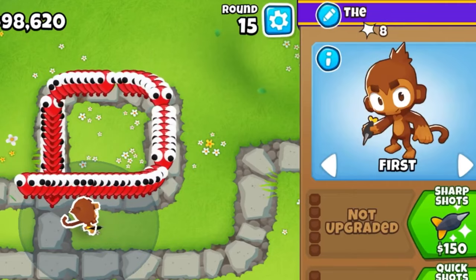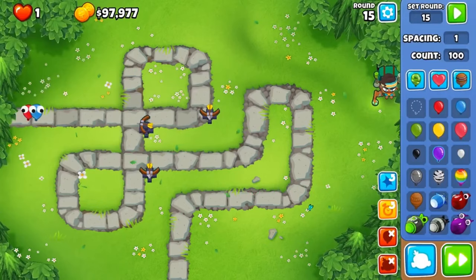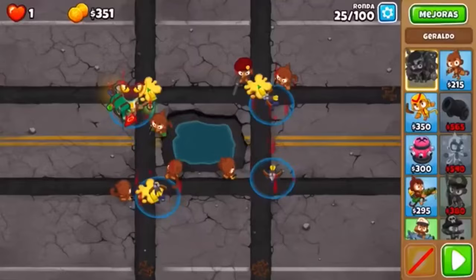It's best used on straight lines to take advantage of this pierce, and you can set it to last or first to shoot down a straight line. Usually one, two, or three of these turrets is all you need, but depending on the difficulty, you could use a few more.